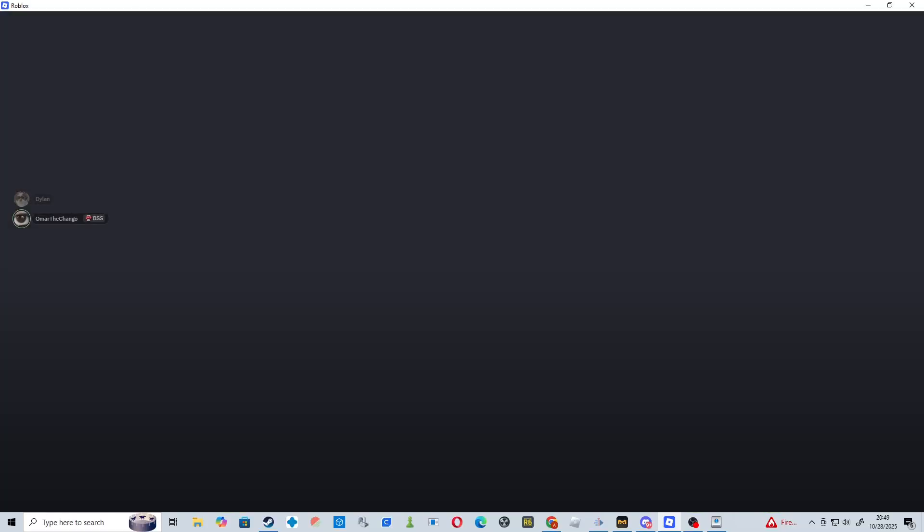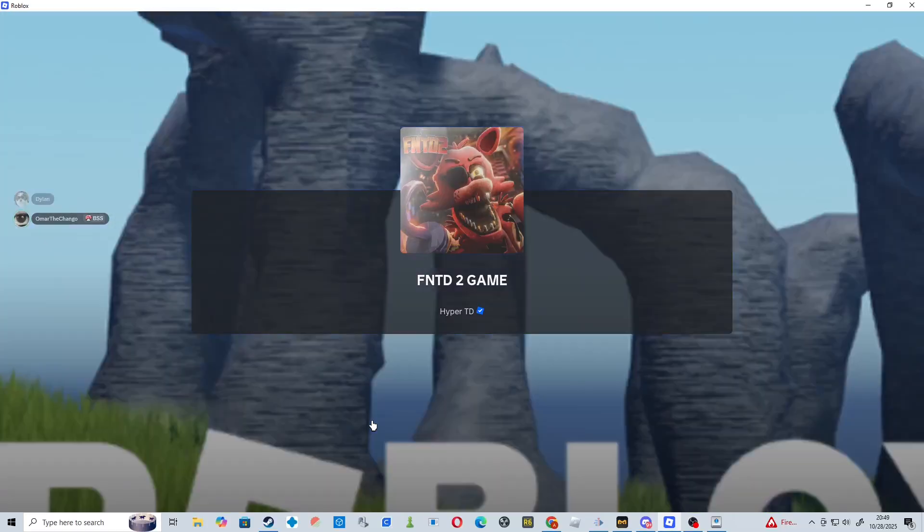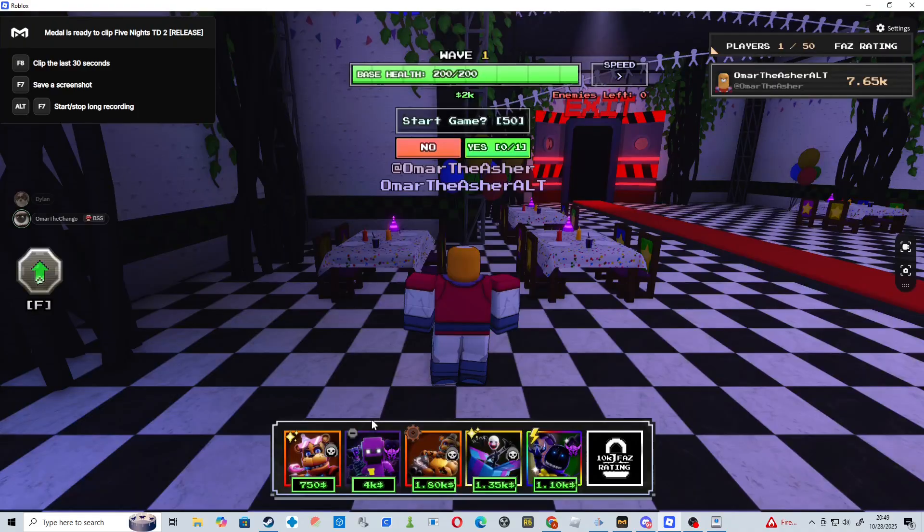Now we want to spam the play again button — just keep spamming it. Once you get to this screen, spam X to make sure that we don't have a unit being placed down when we load into the game.